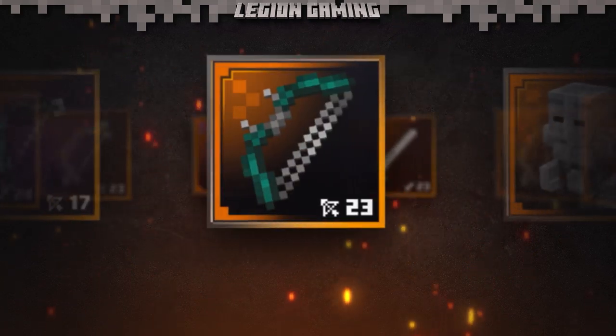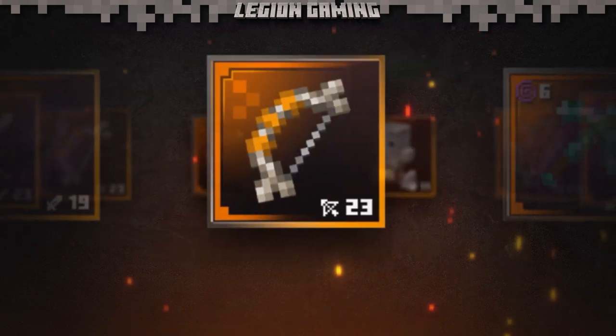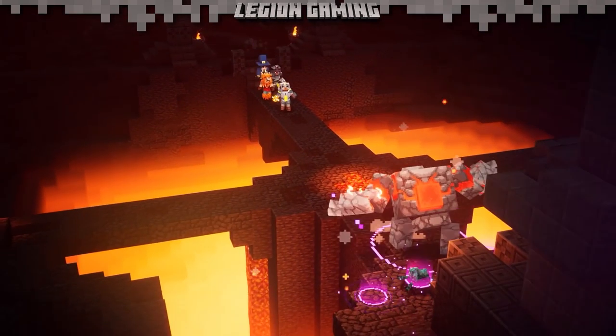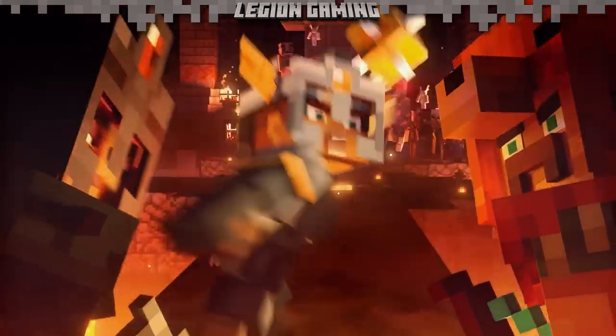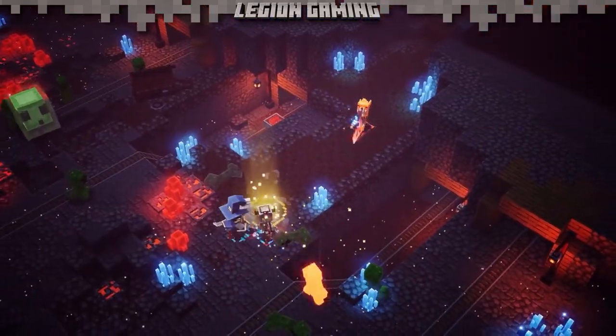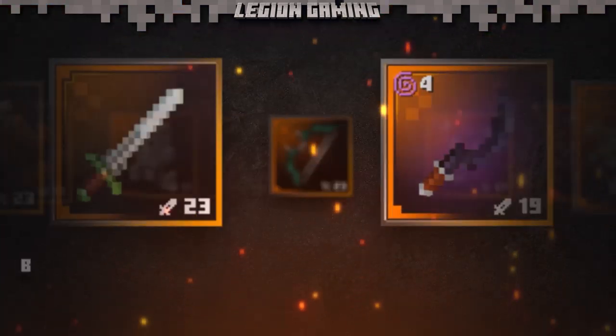They're the most sought after pieces of gear in all of Minecraft Dungeons, and the thrill of finding a unique never gets old. Hello friends, my name is Kodiak, one half of the team behind Legion Gaming, and today we're going all Braveheart on our enemies with a two-handed weapon meant to cleave your foes in two. Today's video is all about the Hawk Brand.